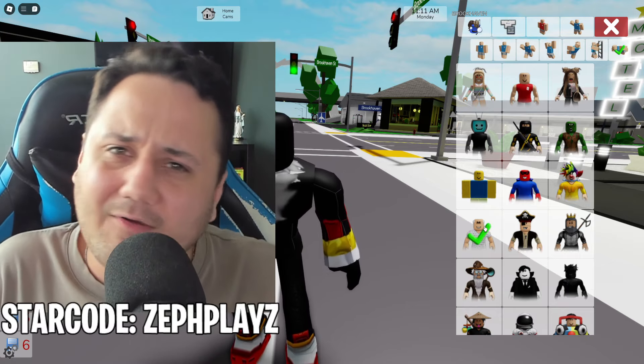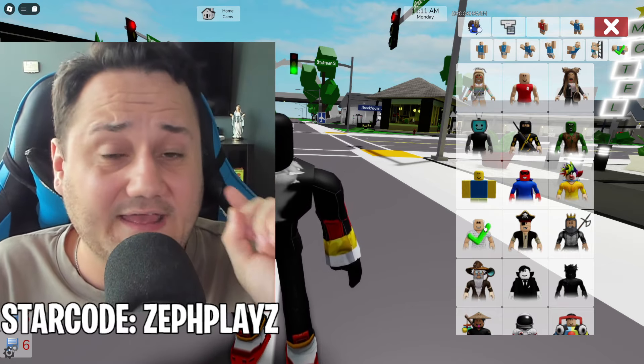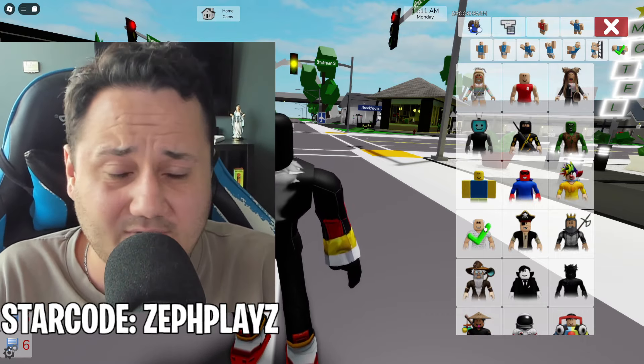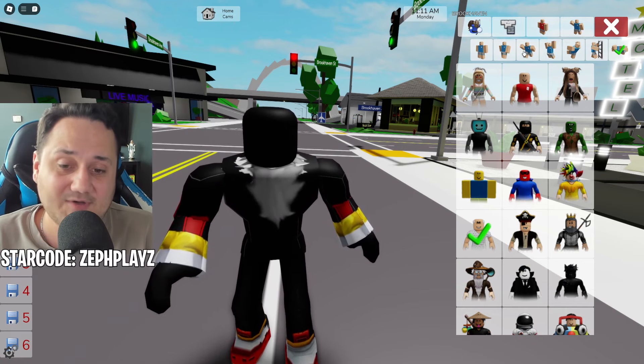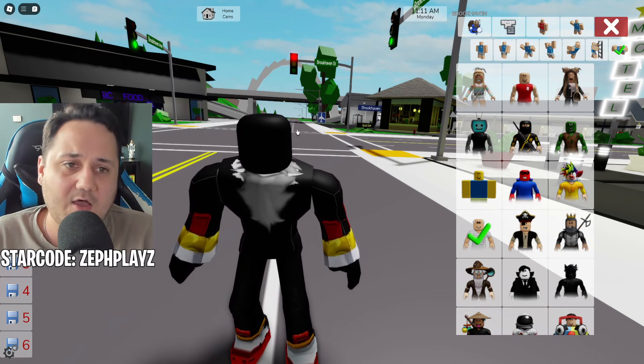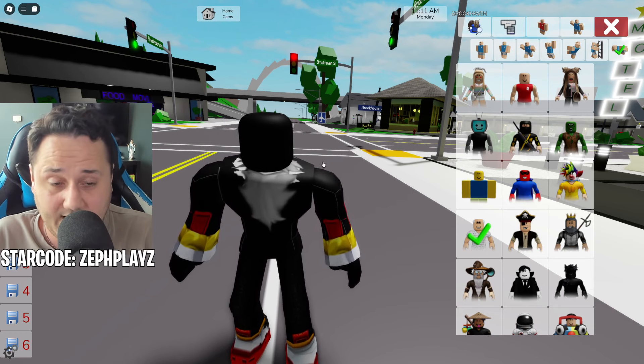Oh, and before I forget — how I got that glorious purple crown is you need a lot of visits in your own Roblox game. Maybe it's like 100,000 or a million, I don't really know. But anyways, we got the shirt, we got the pants, it's all blacked out from head to toe. It is very, very drippy right now.